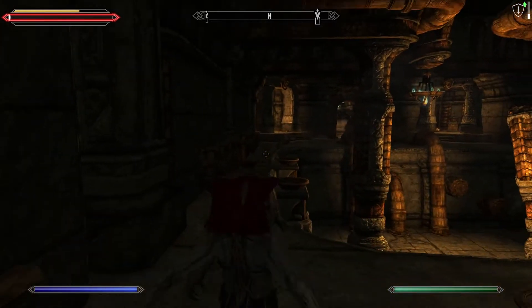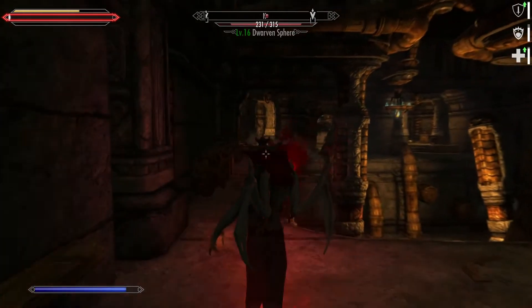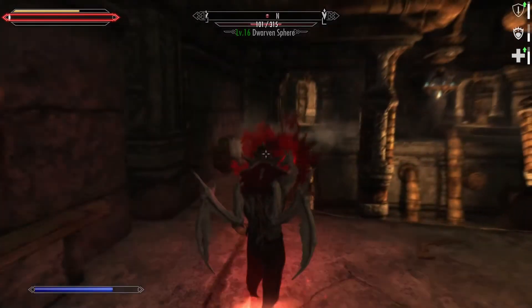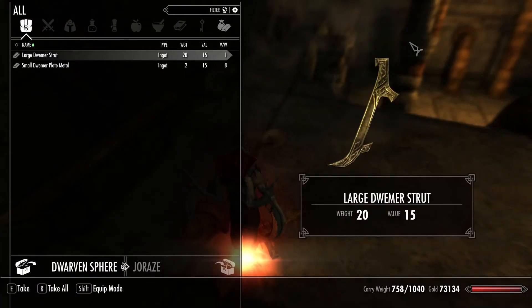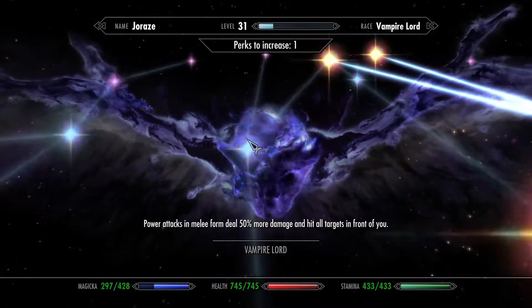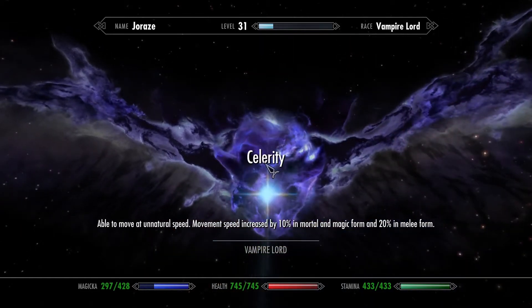I besiege you. Let's see how many perks I've got — just one more. Now I can do this: power attacks in melee form do 50% more damage and hit all targets in front of you. And soon I'll have movement speed.